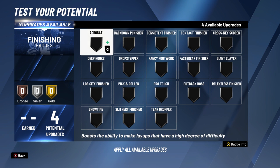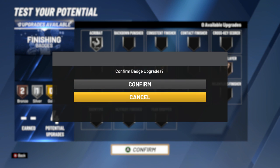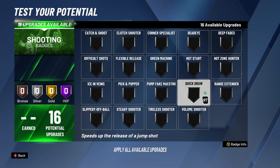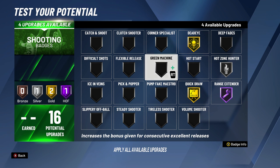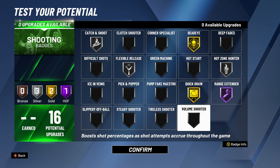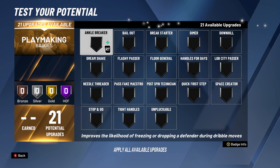I was calculating what my stats would be with the plus-four and the badges. I'm not gonna lie and tell y'all you need these specific badges to be good — YouTubers do that all the time and half the time they don't know what they're talking about. This is what works for me based on experience. I have Difficult Shots on at least Silver, possibly Gold, and I took Catch and Shoot and put it on Bronze.